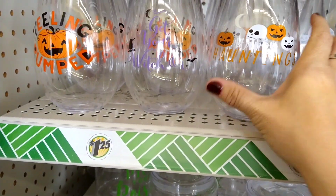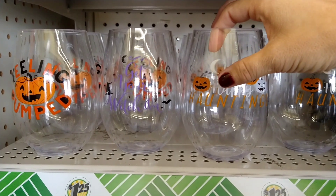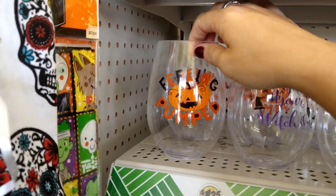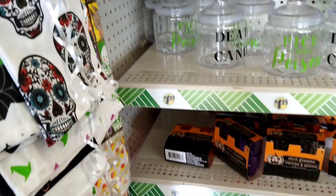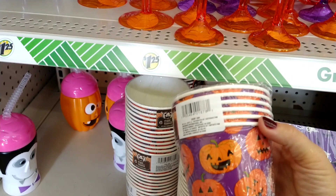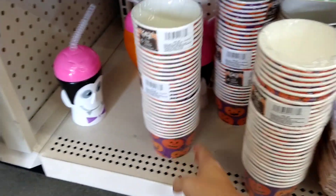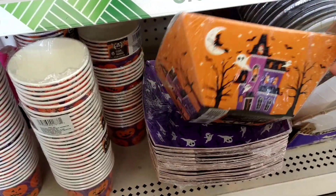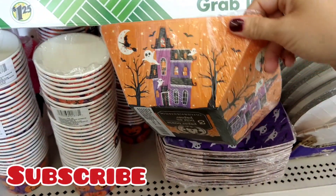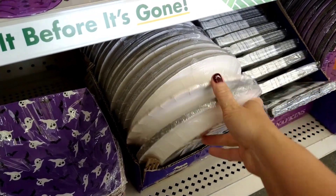Then they have some stemless wine glasses. I can't remember if I showed these before — there's the pumpkin skeleton head that says 'Happy Hauntings,' one that says 'Get Your Witching On,' and 'Feeling Pumped.' They also have paper cups with a purple background and pumpkins, and some bowls — inside is purple with ghosts and bats, outside is orange with a haunted house. You get three pieces.